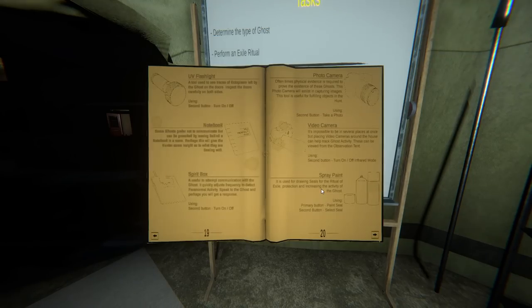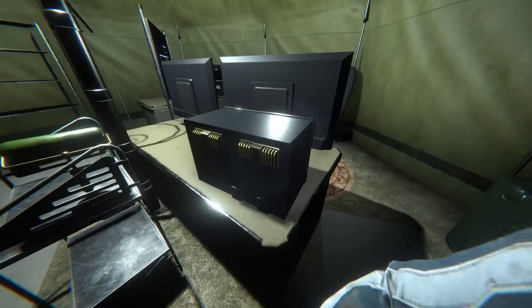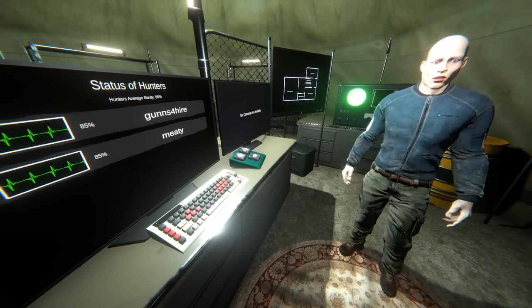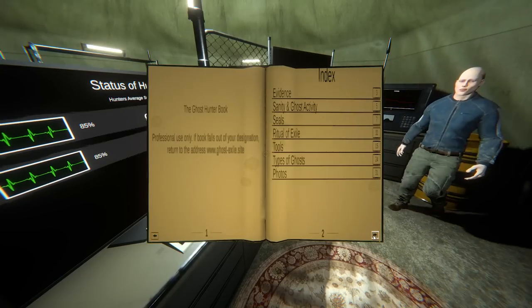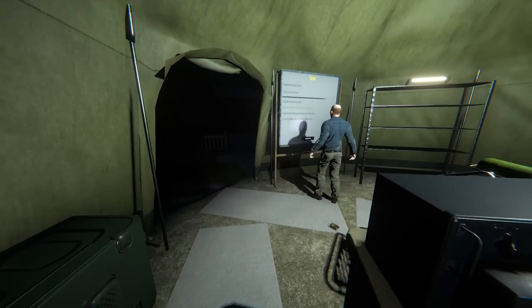Primary button: paint seal. Second button: select seal. Maybe we should leave - I read a recommendation on Steam where they said once you know what the ghost is, just leave, get some cash, build it up, and then go back in. So we can buy things? We have like ten bucks, we don't have anything. How do we leave? Let's try it - we'll just go in and do another one, see if we can buy spray paint or whatever.